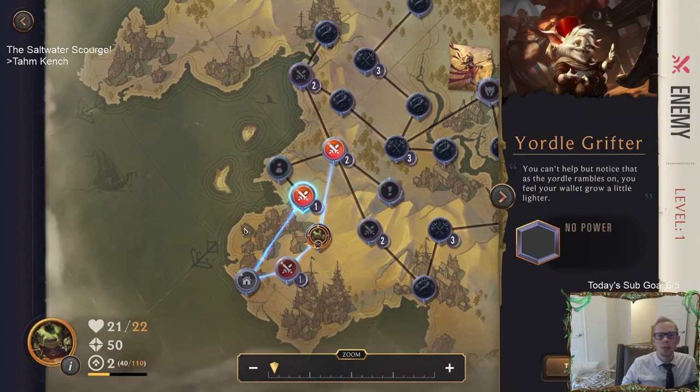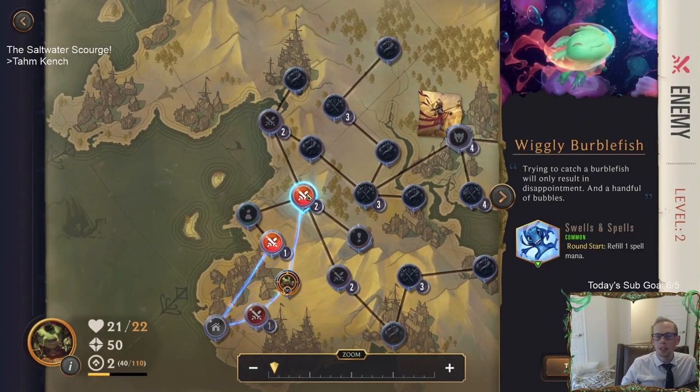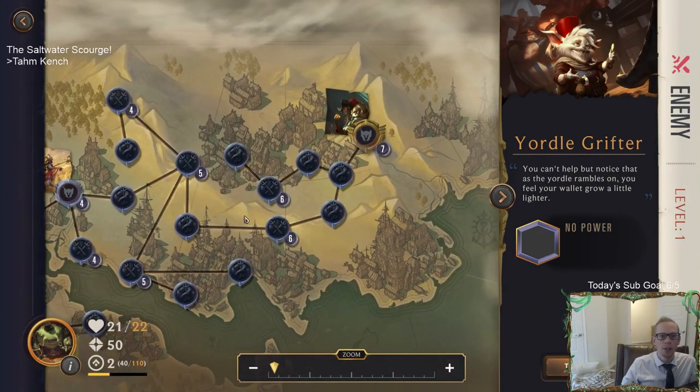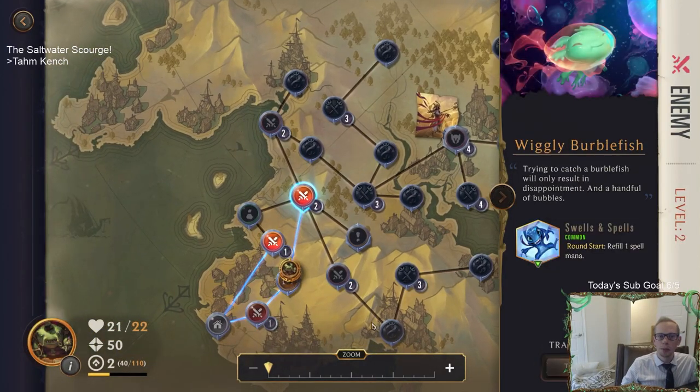We can still go over to the Yordle Grifter or up to the Wiggly Burble Fish. Basically you can keep fighting different ones and then maybe power up more so you can be at a higher power before heading towards Gangplank. We'll head on over to the Wiggly Burble Fish.